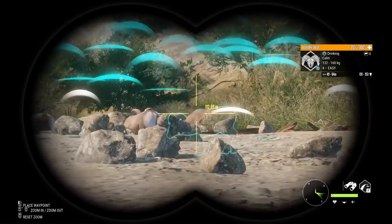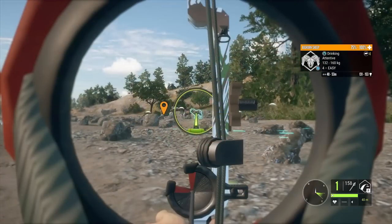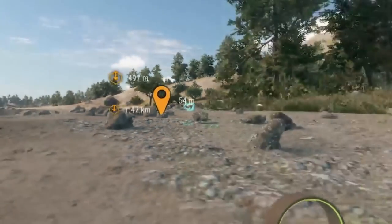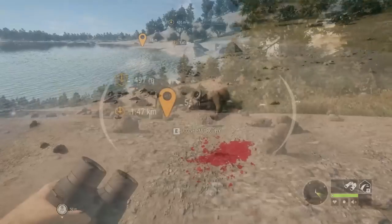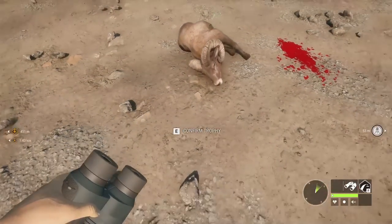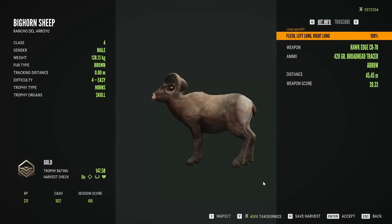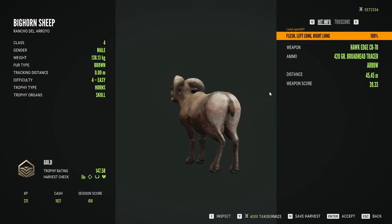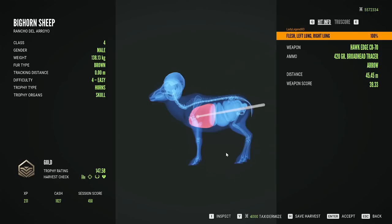There he is — goes up to 153, not a bad one. I'm zeroed to 40 meters. Splat! He is down! Look at that beautiful vital blood splatter. We do have a gold 147.58. Not a bad bighorn, and that was a perfect shot with the compound bow.